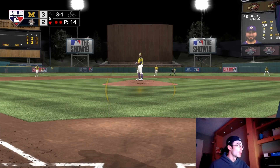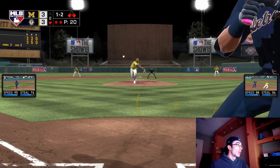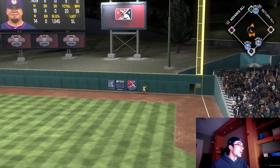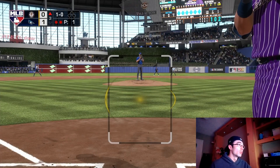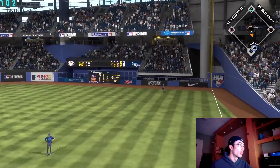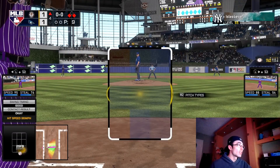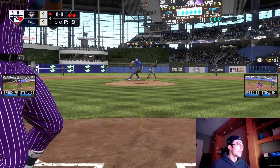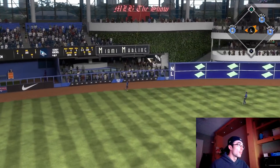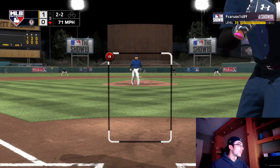That brings up Joey Gallo — I'm looking for a pitch over the middle, a fastball preferably lower or on the outer part of the plate. The opponent goes ahead and walks him. Later on in the game with Kyle Schwarber, working the pitcher like that drops the pitcher's confidence into the yellow, which sets up a hanging pitch for Schwarber to hit out. In another game in the top of the third inning, down to the last out, Schwarber hits another one out lefty-on-lefty — an inside slider — and I was able to adjust to that.